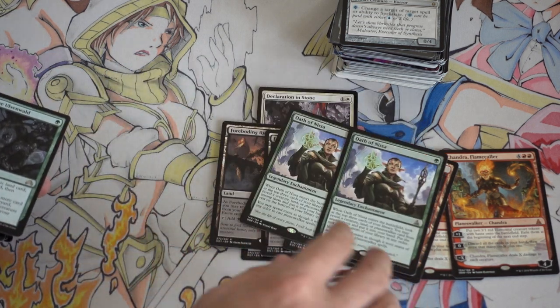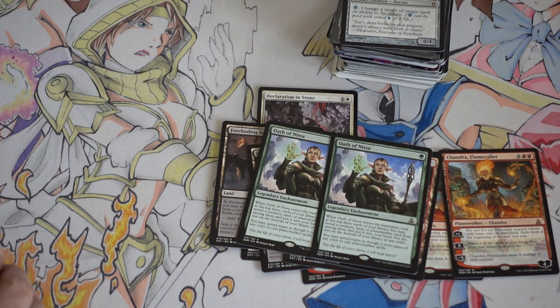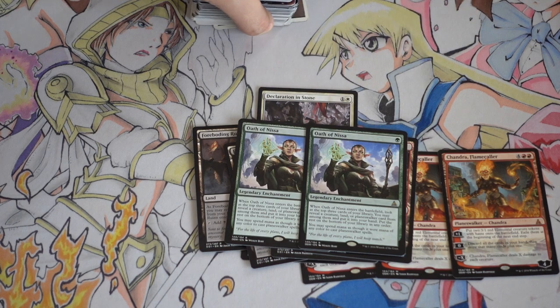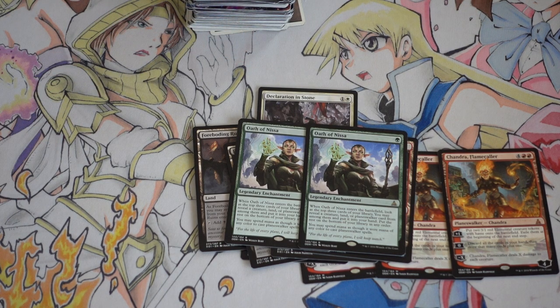Oath of Nissa — this card is becoming extremely hard to find. It is seeing some play in Modern. It's very very good. For green, it does something unique that's very difficult for green to duplicate, because card filtering isn't green's strength. It's a good card; I think it's one of the better cards with upside. Definitely on foils — I haven't been able to trade into or buy any foils for my locals, but I love this card a lot.